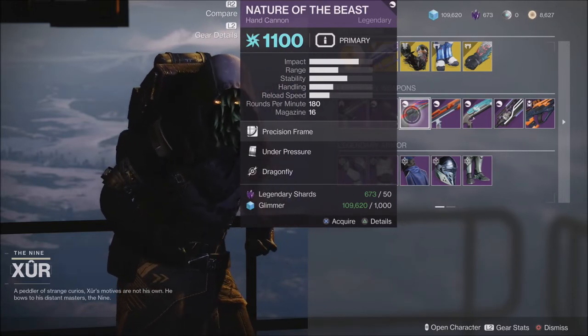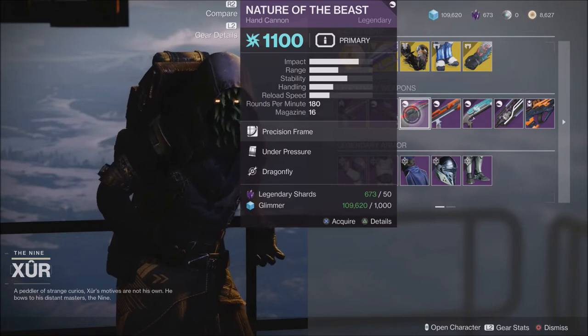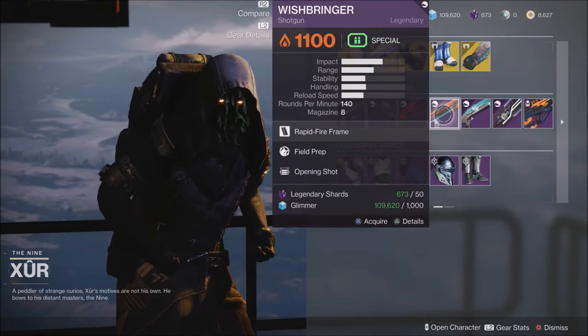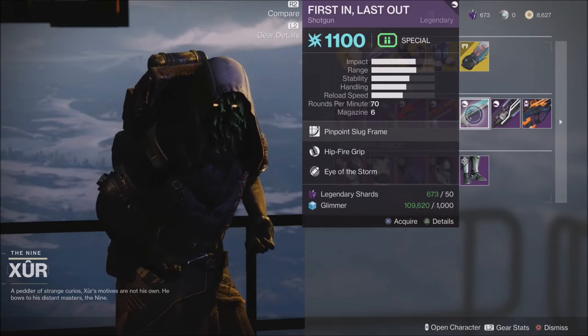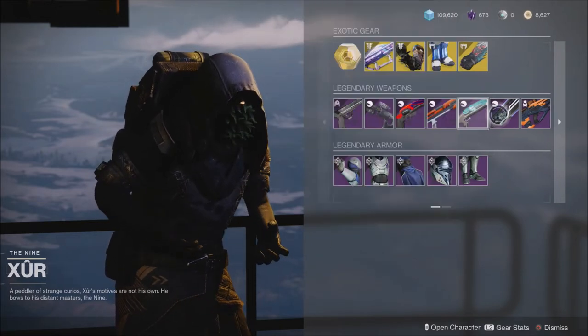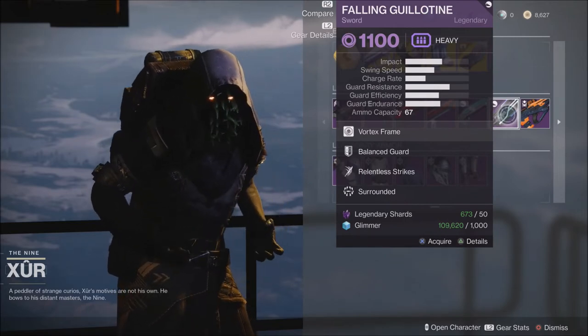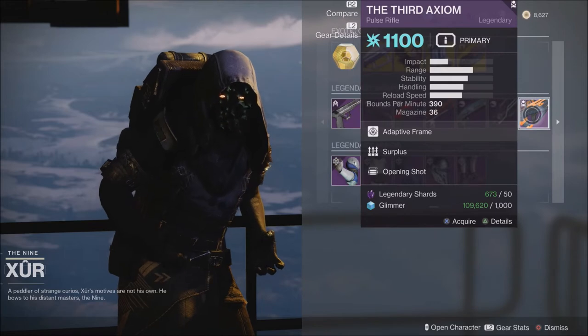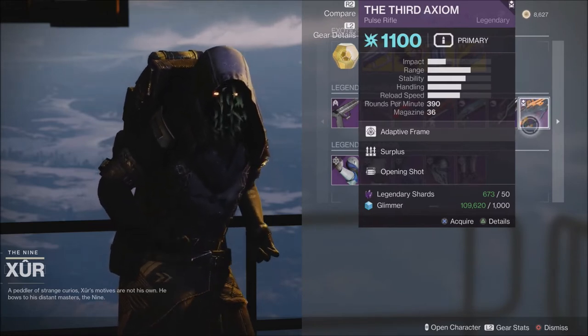The Nature of the Beast has Under Pressure and Dragonfly, which is another good roll for a hand cannon — Dragonfly is one of my favorite things to use. Also the Wishbringer shotgun with Frenzy Prep and Opening Shot. First in Last Out shotgun with Hipfire Grip and Eye of the Storm. We have the Falling Guillotine sword, which has Relentless Strikes and Surrounded, and the Third Axiom pulse rifle with Surplus and Opening Shot.